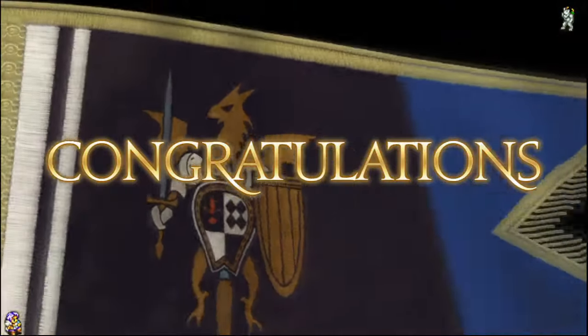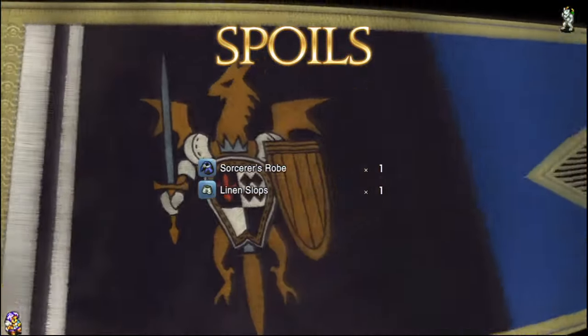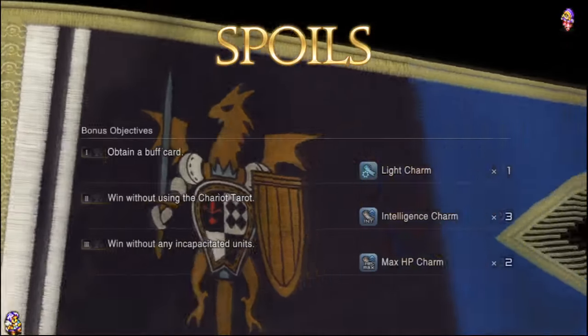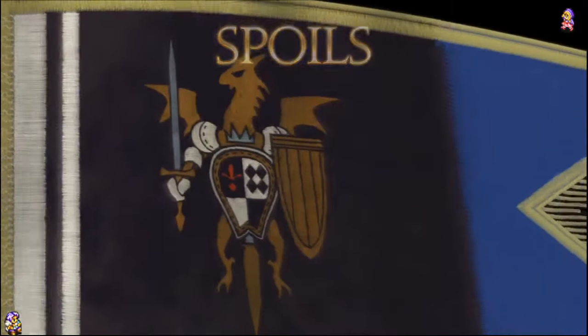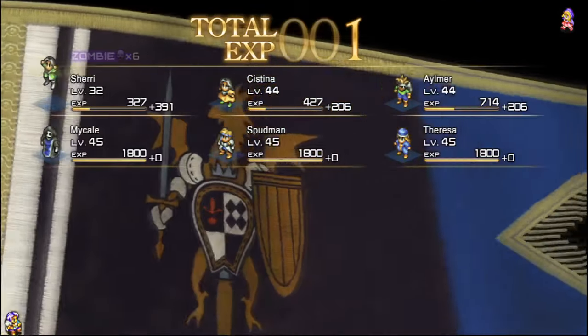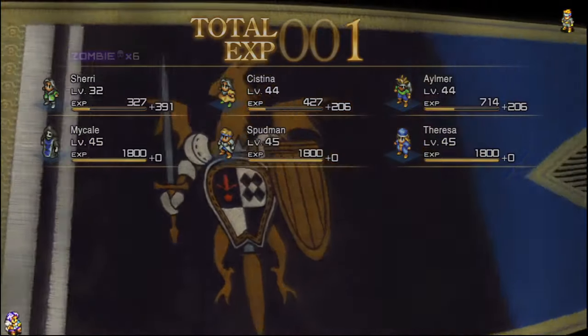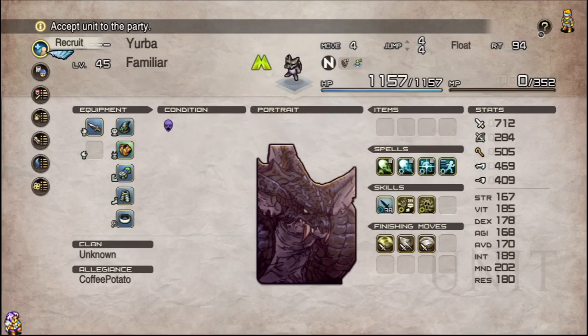And there we go — that is map 71, all done, dusted, and with plenty of new friends. So whatever that was a lesson in, there we go. Admittedly I probably lost the trail there as far as what I was trying to say to begin with, but either way that build for Lord is pretty handy. You can deal with a lot of situations that seem like you have to rely on stats or numbers in far easier ways.